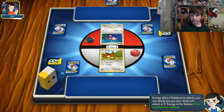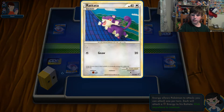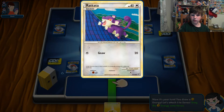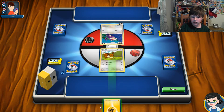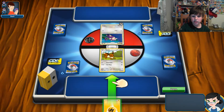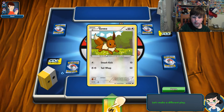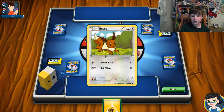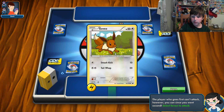Energy allows Pokemon to attack — you can attach one per turn. Zack will attach a Steel Energy to his Rattata. These colorless energies can be any type. All energies have symbols, which is very smart of Pokemon to create. This energy has the lightning symbol, so I can attach it to Eevee because Eevee's Smash Kick does 10 damage with one colorless energy — colorless can be any type.